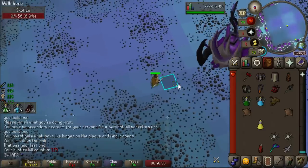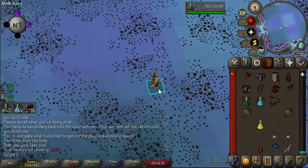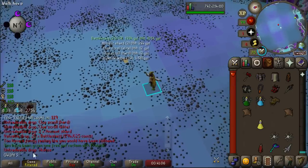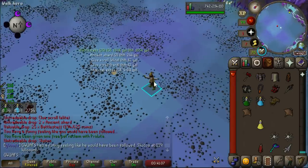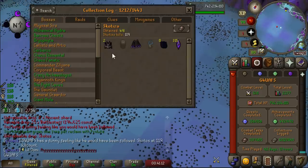This kill was so scuffed - I forgot to bring prayer, and I was trying to do a Chinchompas combat achievement but I don't know how to do it. First kill back and we get... wow, a lot of stuff. We got the Scotizo pet - again! That's our second one in 119 kills.